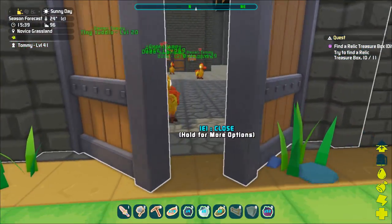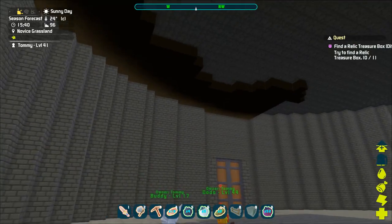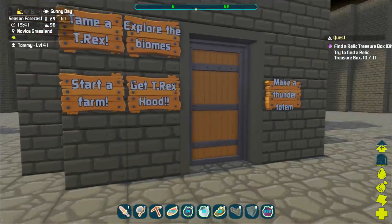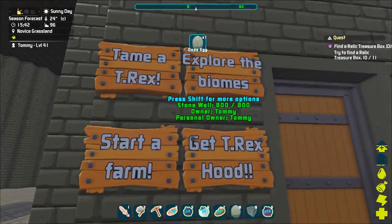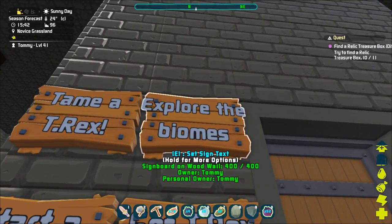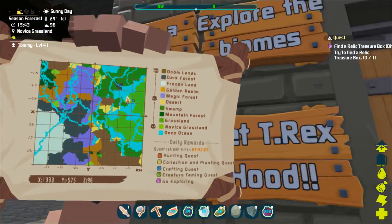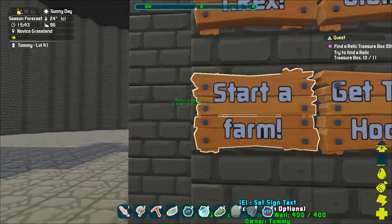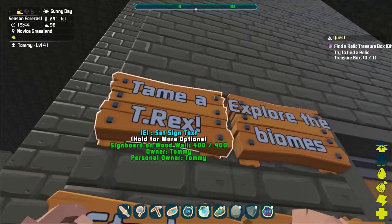But first I want to try something else. I made a little to-do list. Number one: get the t-rex head — we had one in creative mode. Then explore the biomes, which is actually many things because there are so many biomes, and I think every biome deserves its own episode. And start a farm — I'm really excited about that.